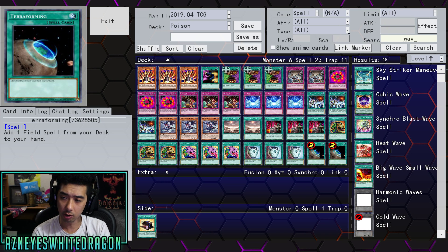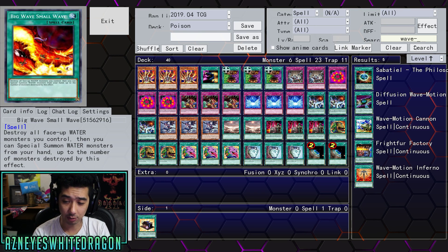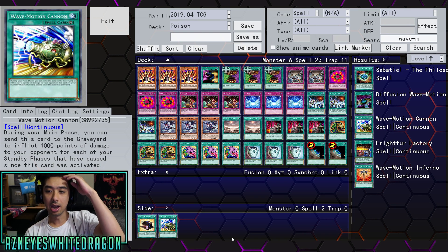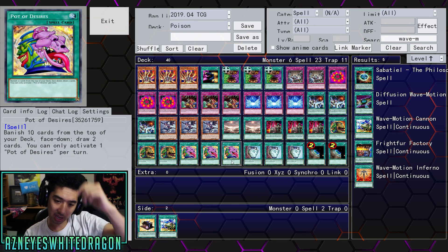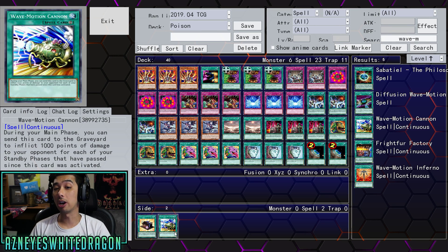You could also throw in Wave Motion Cannon if you want to. Wave Motion Cannon could be excellent too — basically it allows you to get a bunch of damage in, and then it gets stronger and stronger. Because I've seen a lot of times where people get too greedy with Wave Motion — they want to hit for that 8,000 damage. Sometimes you activate it too early. You're like, I could have gained more, I just waited one more turn to do another 1,000. But sometimes you can't be too greedy with this card.